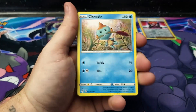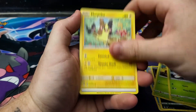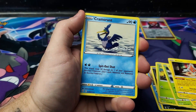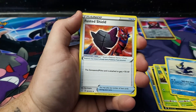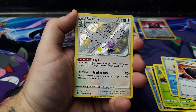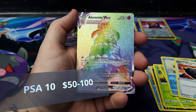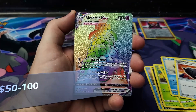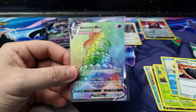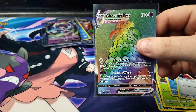Last pack of the day! Yanma, four energy, three uncommons, Rotom, Cormorant, Rusted Shield — and a Swana shiny for the last pack of the day! What do you have behind you... and an Alcremie V-Max Rainbow Rare! The only rainbow rare in this entire set, and what a way to finish it. Absolutely amazing — we finish with a rainbow rare and a shiny!